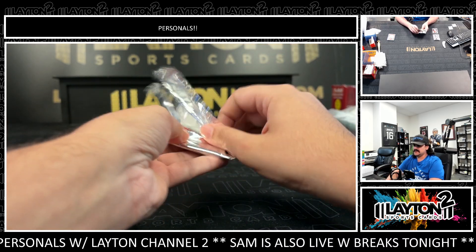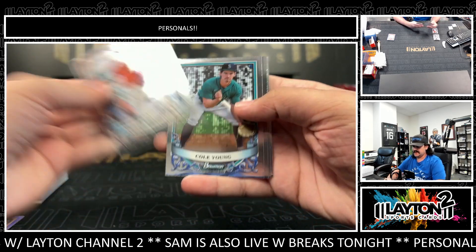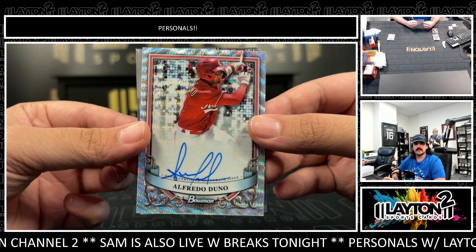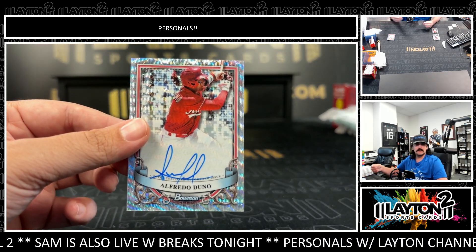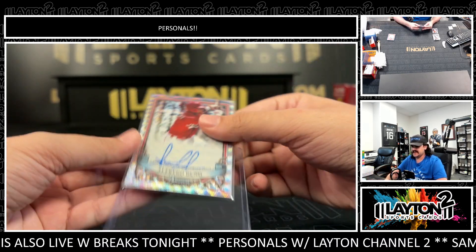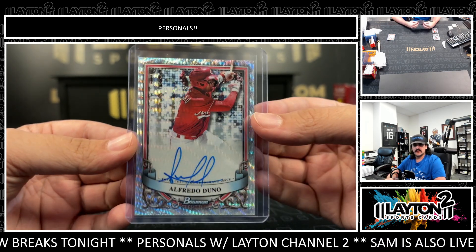All right, last pack — good luck Dalton! Enrique Bradfield and it's going to be an Alfredo Dunno numbered to 125 on the wave auto — wave prospect auto. Some nice color! Two golds, an orange, and a wave. Alfredo Dunno, 121 of 125.